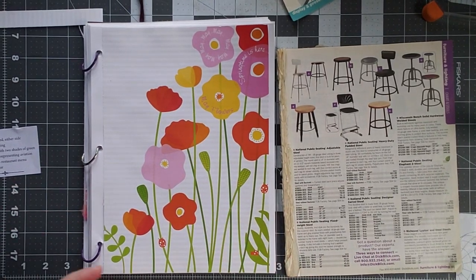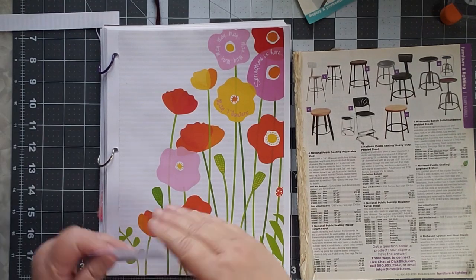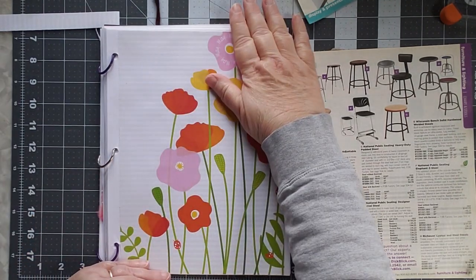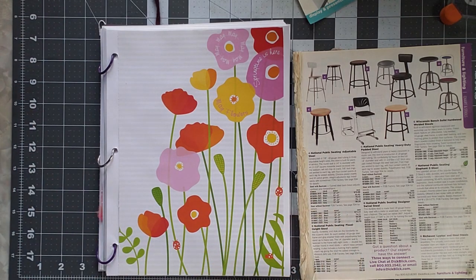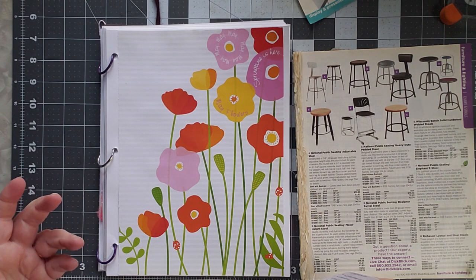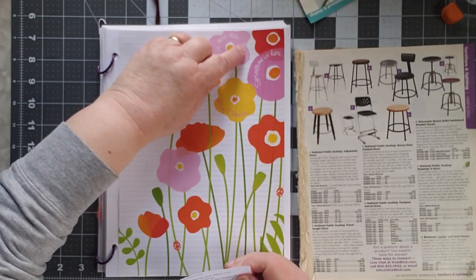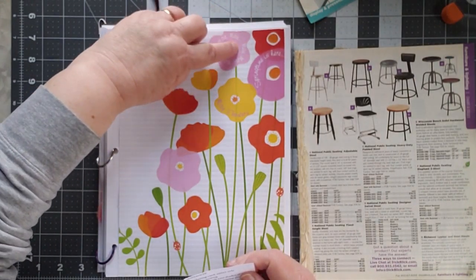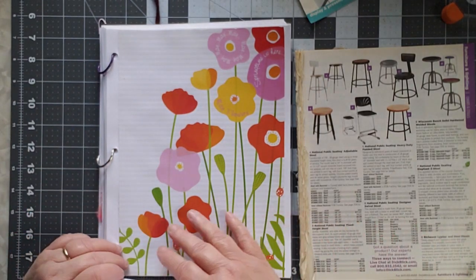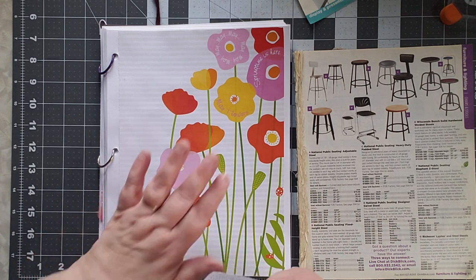Good morning, this is Cindy. Welcome to my challenge. It's the Marguerite Miller Challenge of week 16. I already have put my base page down. This is just a piece of printed computer paper. I thought I liked that. It says May flowers on it, springtime is here, and May all around here. I know it's April, but I really want the flowers, so we went with the flowers. So that's my base.